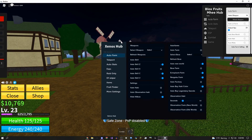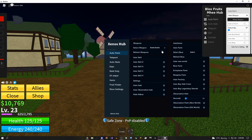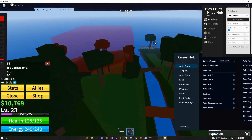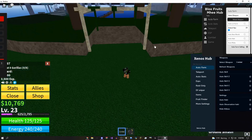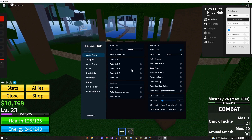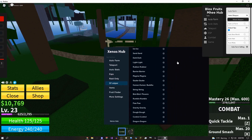Moving on to the second link in the description — this one's called Xenos Hub. It has pretty much the same stuff, but there's a bunch more in the auto farm. You can farm with the bomb, do auto farm, and it works the same way as the other one except you can use your Blox Fruits. If you change to combat and hit auto farm, you can basically get infinite levels overnight just by leaving it on. There are also auto stats, ESPs, and you can kill all in a raid, which is pretty nice. The devil fruit sniper is a bit better here.